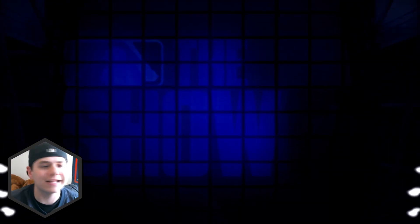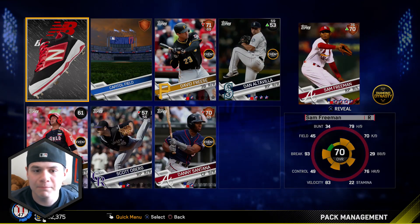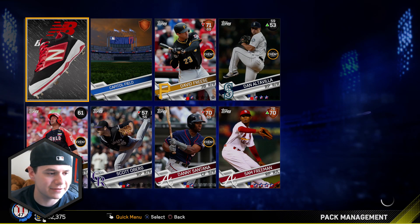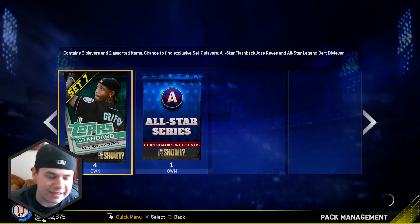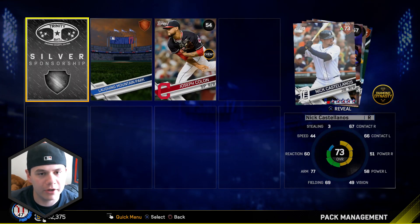We got Bronzes: Ian Curl and Bobby Parnell, a bunch of commons. That was a horrible pack. Come on, you gotta give me a Diamond at some point, MLB The Show. More Bronzes - we got Sam Freeman, a nice left-handed reliever. But I need those Diamonds - at least give me a Gold Player at this point.